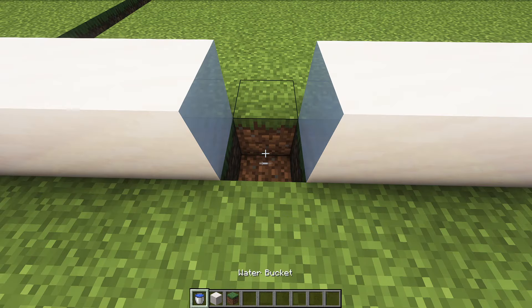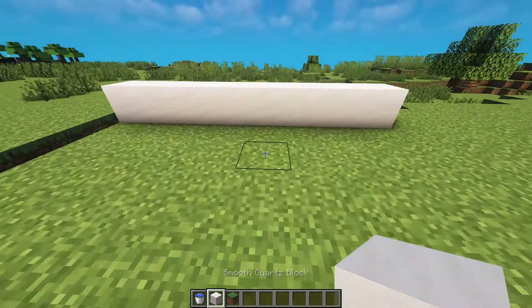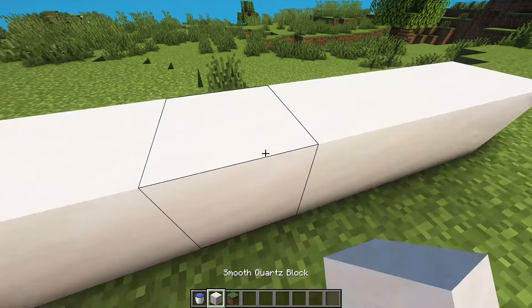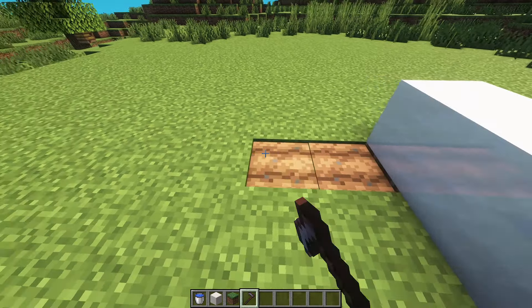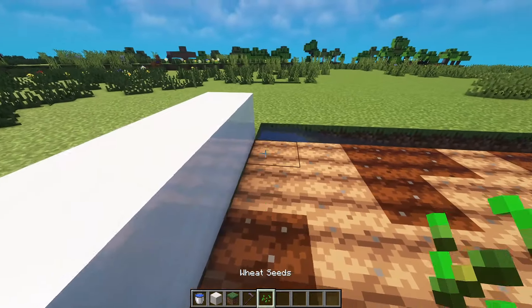Mine this block here and this grass block. Add a bucket of water, then cover it up, and do it on the other side so the farmland is hydrated. Get yourself a hoe and start tilling the ground. Add any crop of your choice on the farmland.